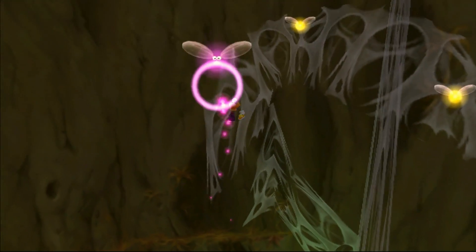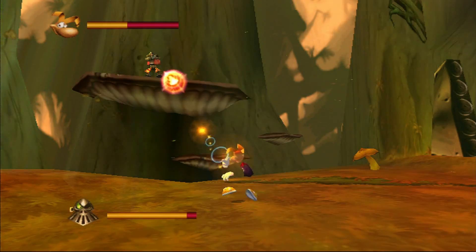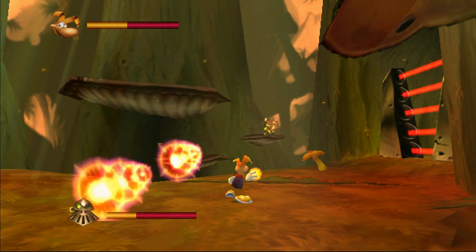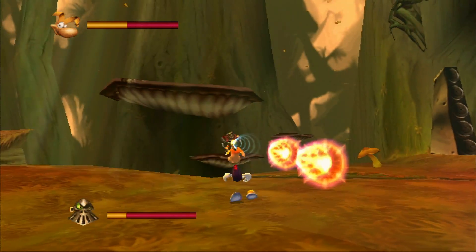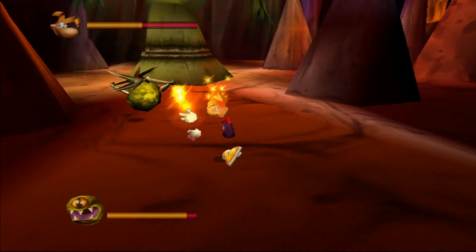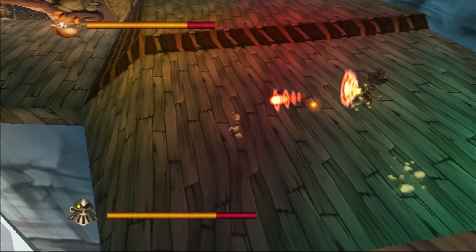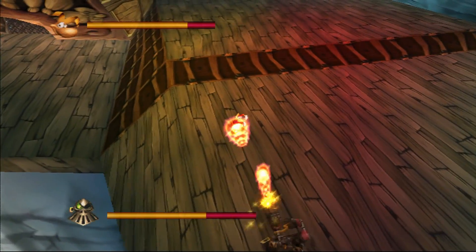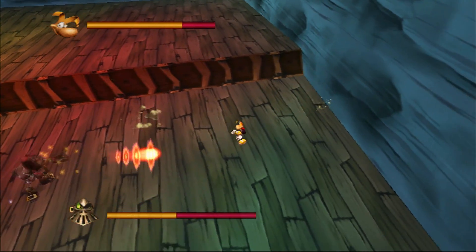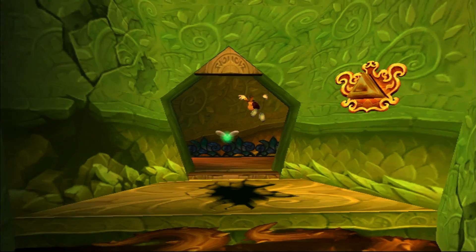Nitpicks aside, the main downfall with Rayman is the combat. Holding the left trigger enters a sort of combat mode where Rayman automatically faces the nearest enemy and can strafe left and right to dodge incoming attacks while firing his own. The problem isn't the execution, which is great — the problem is the combat never evolves past this. Later on, Rayman receives an upgrade to charge up a more powerful attack, but as enemies get stunned with even a non-charged attack, it isn't as useful as it sounds. Throughout the entire game, this remains the strategy — it feels shallow and enemy encounters are never a highlight, but rather something to dread. Thankfully, combat is not the focus of Rayman 2, so while lackluster, it represents just a small portion of the game.